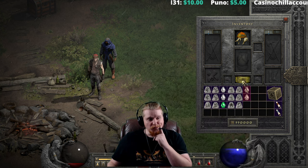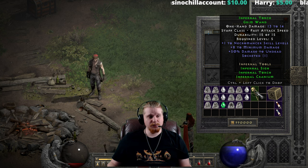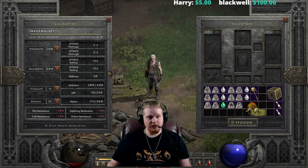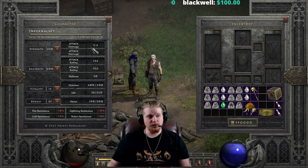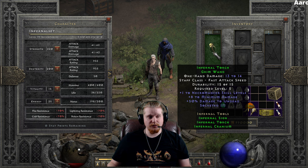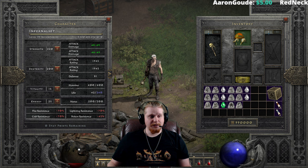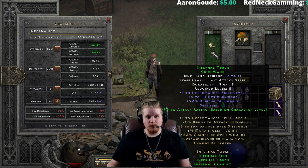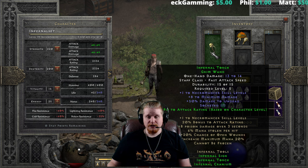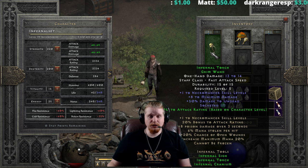Right off the bat we have the Infernal Torch Grimwand, which is 13 to 14 damage. It has a level five requirement with no strength or dex requirements. It has plus one to Necromancer skill levels and plus eight minimum damage, which is actually massive. If you look at my damage right now without anything on, I'm rocking three to six damage, but with the weapon on I go to 41 to 42 because of this massive plus eight to minimum. So my minimum damage is literally almost matching my maximum damage. We also have 50% damage to undead, of course, because it's a wand. And then we have a two-piece bonus: plus 10 attack rating per character level — 990 attack rating at level 99. So at level five it's giving you 50, at level 10 a hundred, at level 20 two hundred, and so forth. They really wanted you to beat things with this.